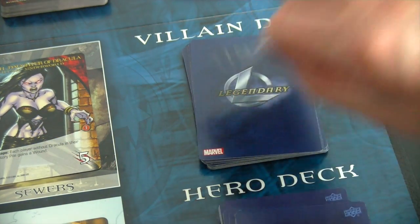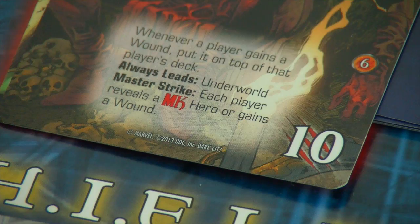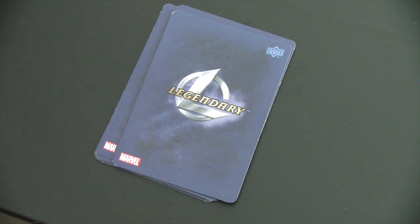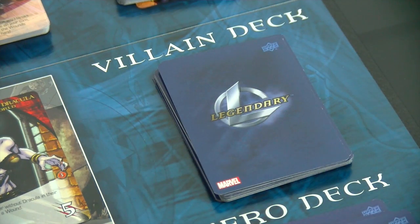Let's see what's next in the villain deck — a master strike. It says each player reveals an MK hero or gains a wound. I don't have Daredevil yet, so I have to take a wound. Per Mephisto's rule, that wound goes on top of my draw pile rather than into my discard pile.